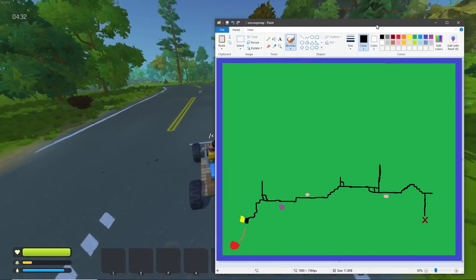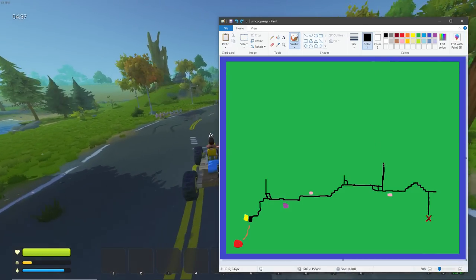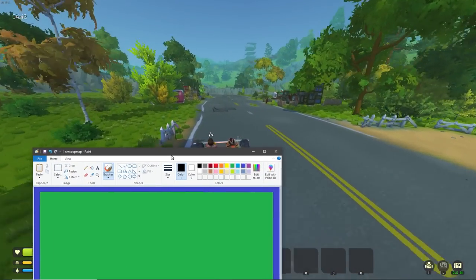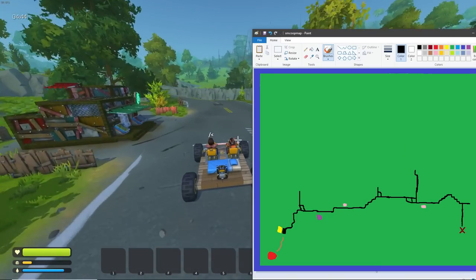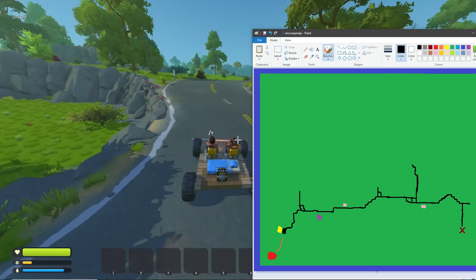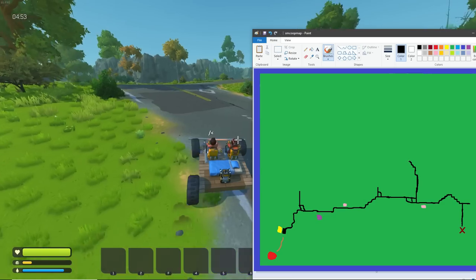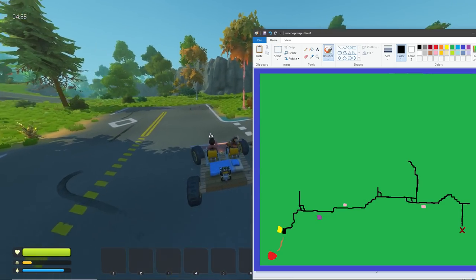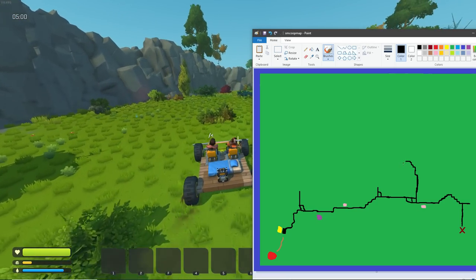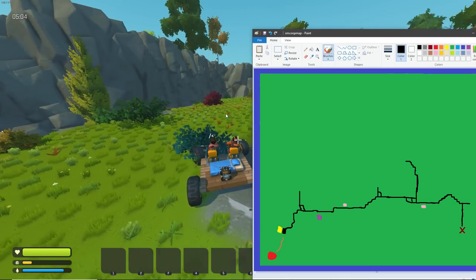It does a little S-bend and then keeps going straight. Straight with a whole mountain range in front of us. Another left turn - another S-bend with 45-degree thingies. Then an intersection that goes to nothing... wait, no - it goes over there. Turn around, I can't see.